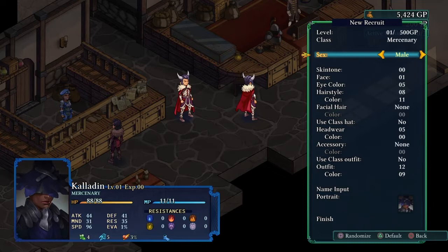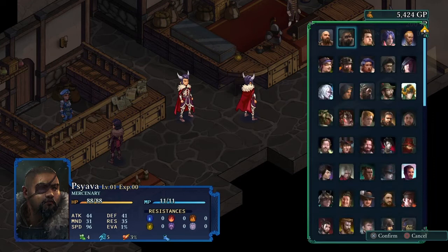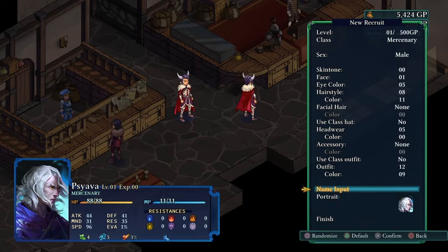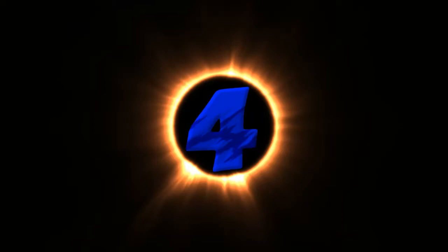One main reason to have more than six party members is because some battles allow more than six on the battlefield, and you also need to anticipate injuries. If a character dies during battle — even if you revive them — they get an injury that penalizes all their main stats like attack, mind, and defense by ten percent. To fix it, just let them sit out a battle on patrol. That way you can supplement with another character and keep a full six on the field.